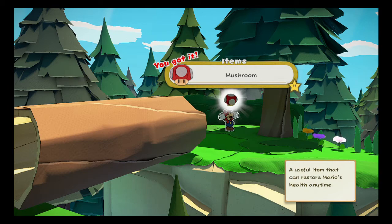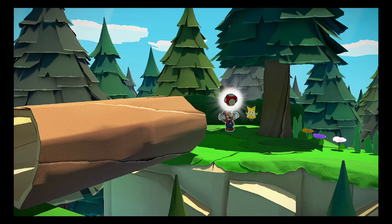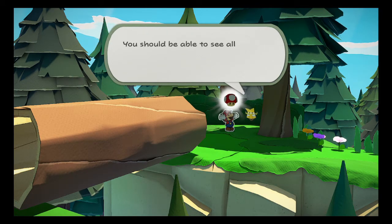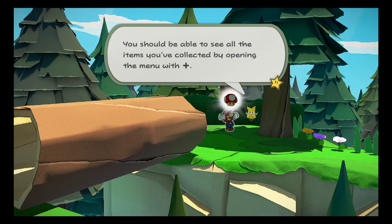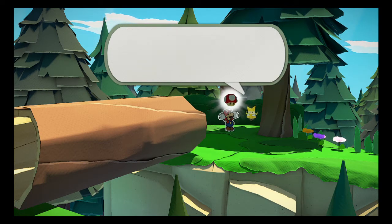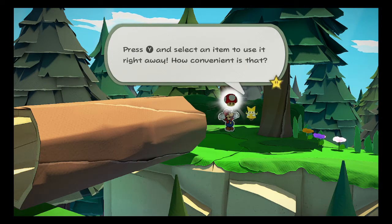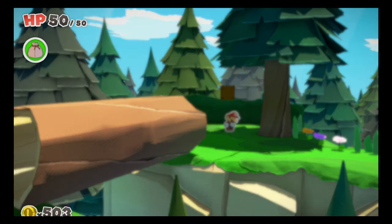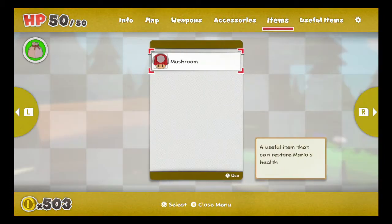We've got ourselves a mushroom, a useful item that can restore Mario's health anytime. Ooh! Mario! I've heard about this! That's a precious adventuring resource! It's called an item! You should be able to see all the items you've collected by opening the menu with plus. Press Y and select an item to use it right away. How convenient is that? All right, so we'll check out our items menu. Sure enough, we've got a mushroom.